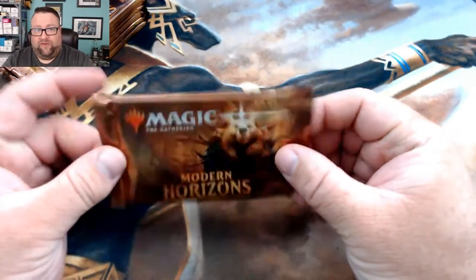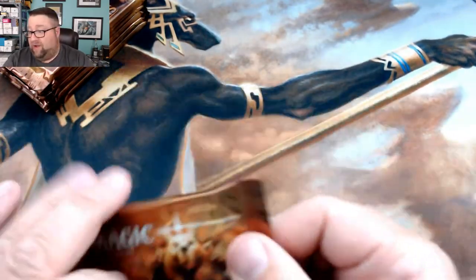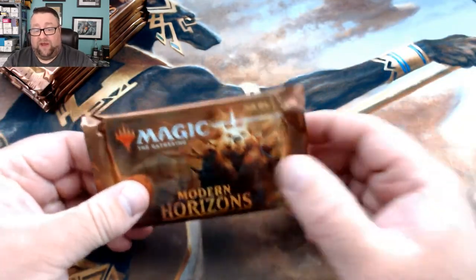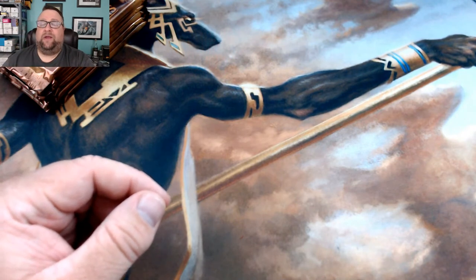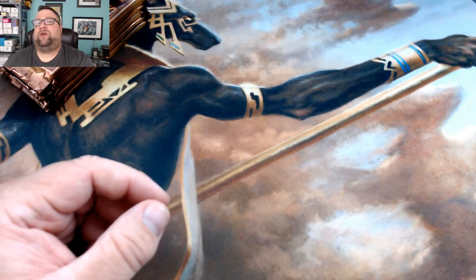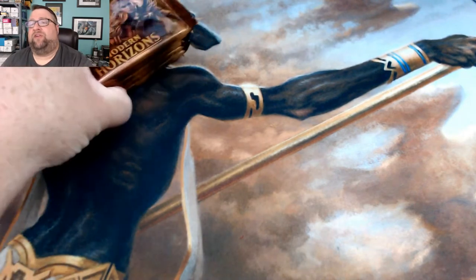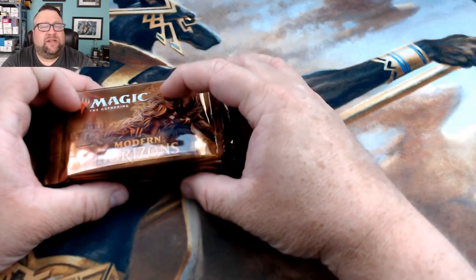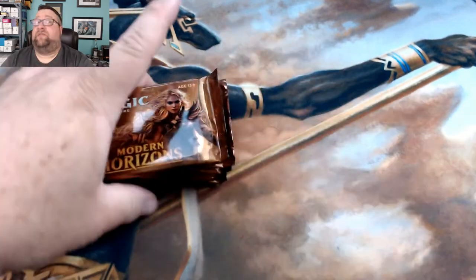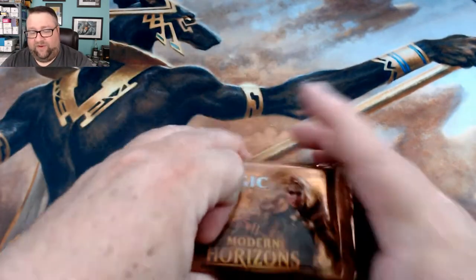First off, this one pack is going into Wesley's — my youngest son's — eventual ultimate chaos draft box. Every set that comes out he gets packs put away from that set. He's got at least one pack from every set going back to Cons, maybe Journey somewhere in there. He also has some older packs — some Mirage, some Visions, Alliances — lots of fun stuff.